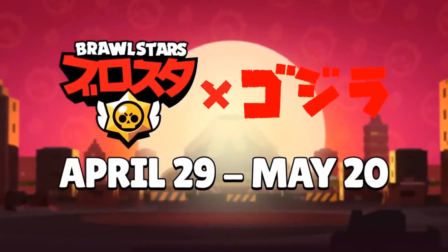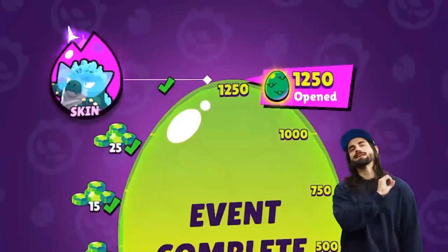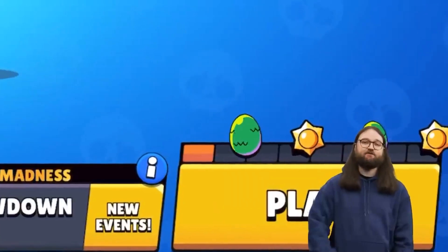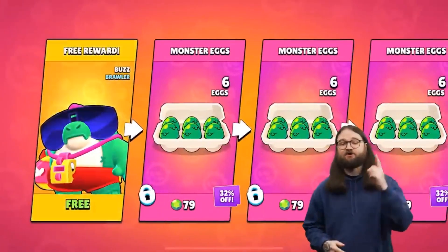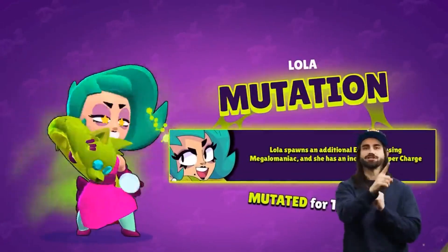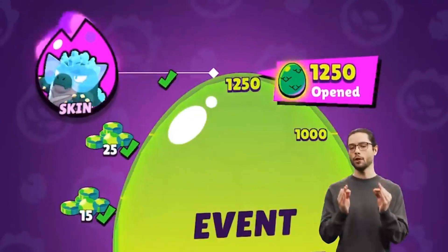Play the Brawl Stars Godzilla event from April 29 to May 20. It's recap time: free Godzilla Buzz skin and free gems for you and your club. To get them, collect Monster Eggs to fill the Mega Egg in the club. You collect Monster Eggs from Daily Wins, City Smash, and the shop. Each egg can contain resources, new event skins, and mutations. You will get Godzilla Buzz if you're in a full, active club.